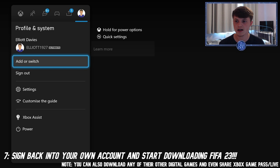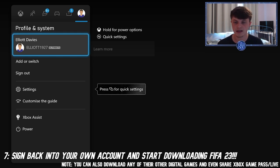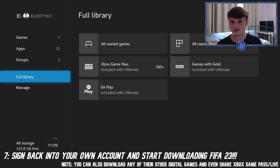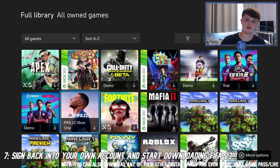Once that's done, sign out of the account that has FIFA downloaded, then sign back into your own account — mine is 'Elliot'. It will literally be there waiting for you. Go to Games and Apps, then 'All Owned Games', and it'll be there. I'll use FIFA 22 as the example since I haven't got FIFA 23 yet. It'll have a download arrow — just click that and that's it. Free FIFA.